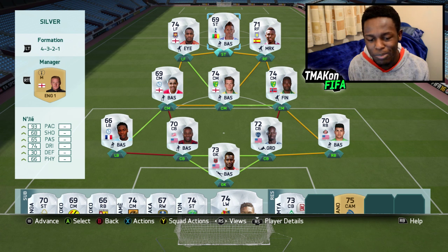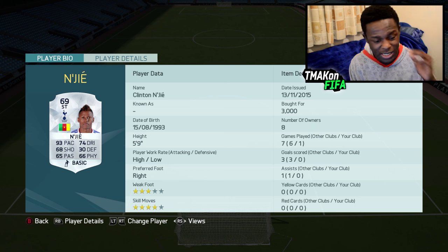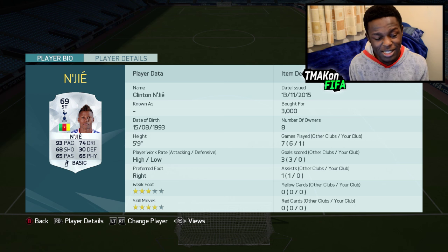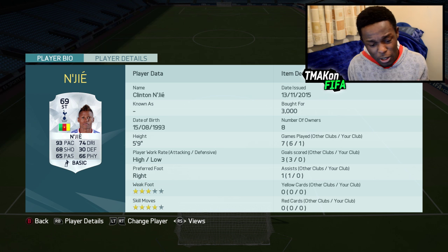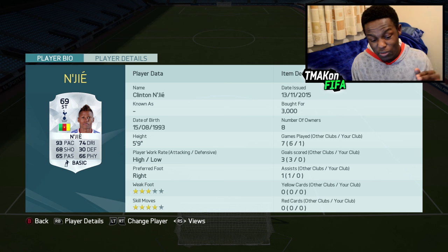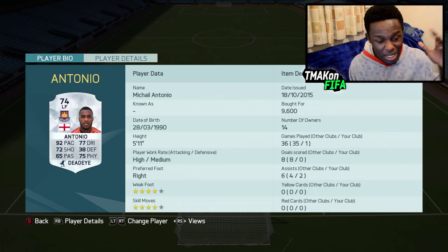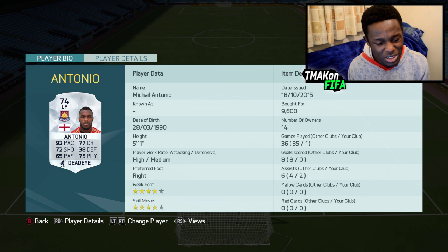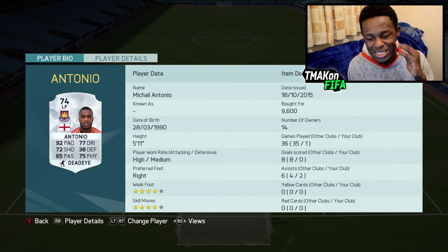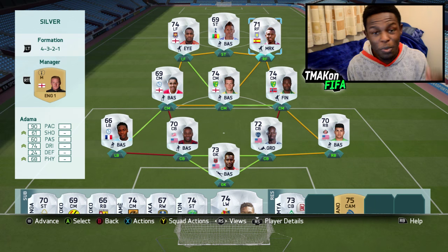This is the team. We have some pretty overpowered sweaty players. Starting off with the striker, we have Njai — I think that's how you pronounce it — he's the second fastest silver striker in the game, 93 pace, cost me 3k coins, not too bad. He's got three-star weak foot and four-star skill moves. Antonio has 92 pace, four-star skills, four-star weak foot, and Dumber on the other side has 90 pace.